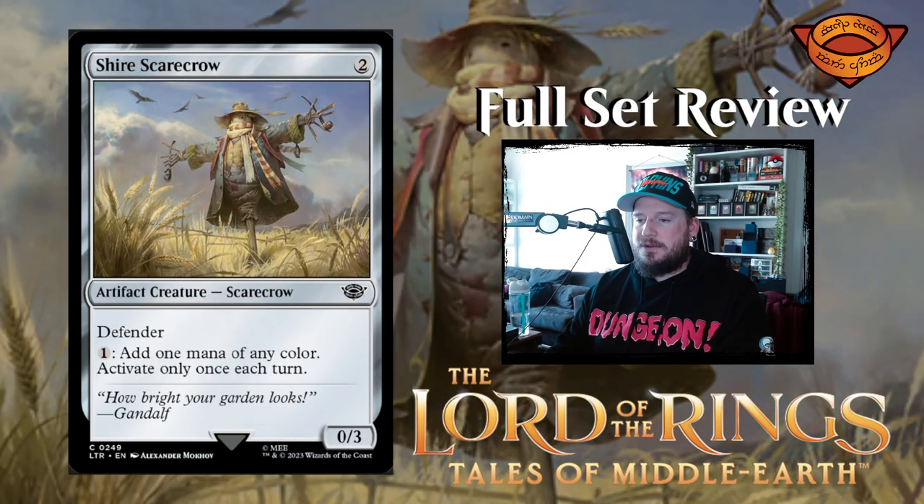The Shire Scarecrow — always with the bad scarecrow cards — is two colorless for an artifact creature Scarecrow with defender. Pay one to add one mana of any color, activate only once each turn. It filters mana for you and it's a 0/3 defender for two mana. It's not good.